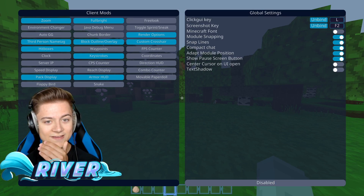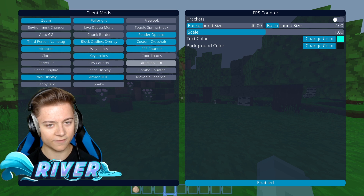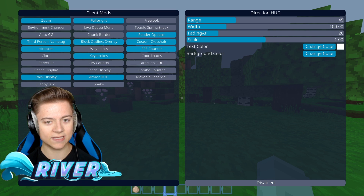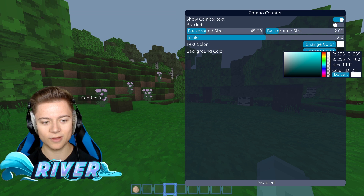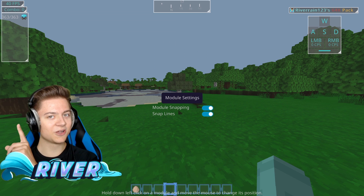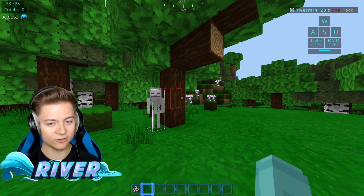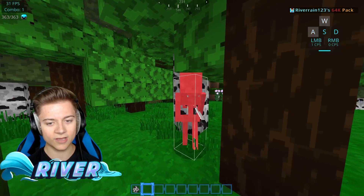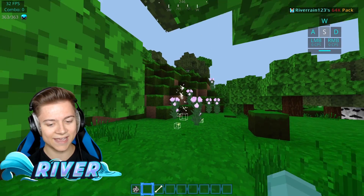There's a lot of stuff in this add-on. We also got an FPS counter — let's change that to blue. We got coordinates as well though I don't really need those. We have a direction HUD, which I kind of like having, so I'll put that on and make it blue. We got a combo counter so we can count our combos. I'm going to leave that on. Let me spawn a skeleton and take a look at the crosshair — when I hover over an enemy it goes red. And the combo counter is pretty crazy — we got up to 8. Not bad.